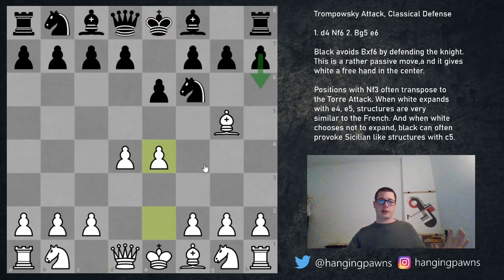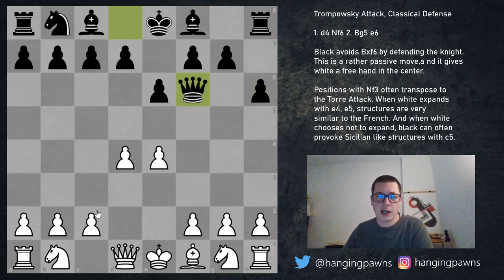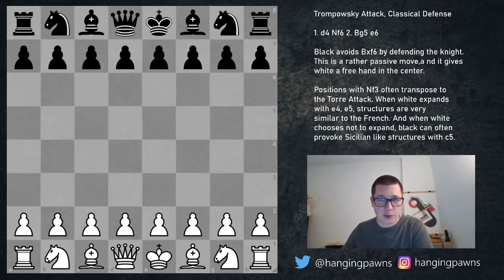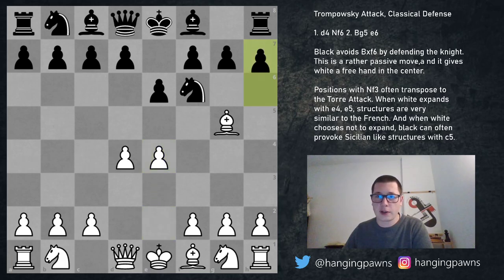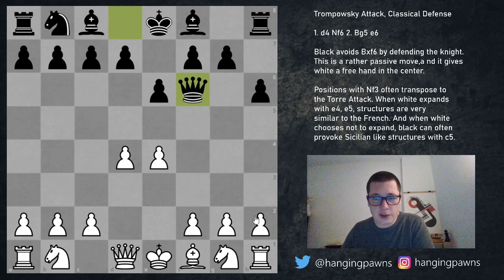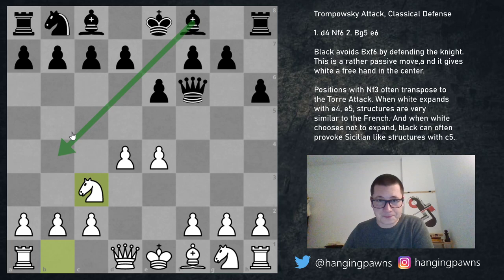Finally, let's have a look at pawn to h6, which is the main move. After h6, the position is forced after bishop takes f6, queen takes f6, and white can choose between three options: knight f3, knight c3, and pawn to c3. Let's start with knight to c3, the most popular move. So: d4 knight f6 bishop g5 e6 e4 h6 bishop takes queen takes, and three choices. Knight c3 makes a lot of sense — it defends the center, develops the knight, and gives black the option of a Nimzo-type move with bishop to b4.